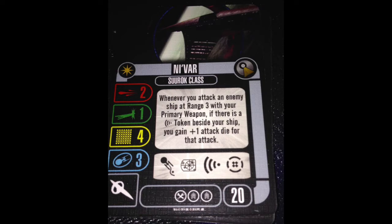You do get your standard Federation action bar: evade, target lock, scan, battle stations — so that's nice. Two attack dice, though — we need something to punch that up a bit. We do get one tech and two crew slots, so we'll have some flexibility to improve our ship that way. The lack of a weapon slot, however, is going to hurt us.